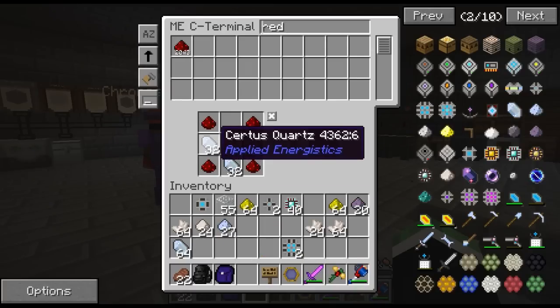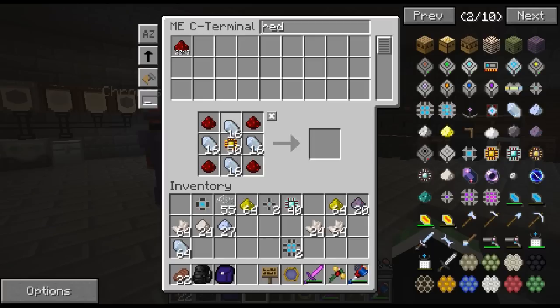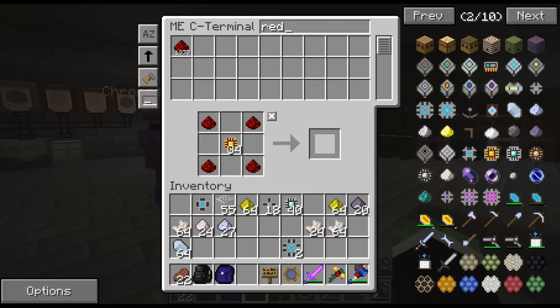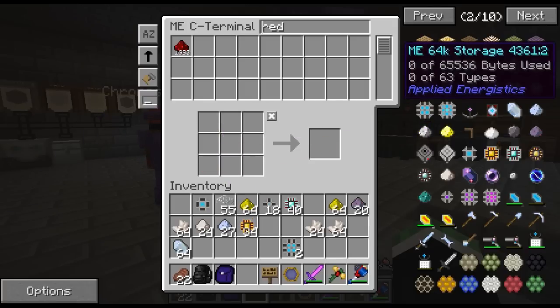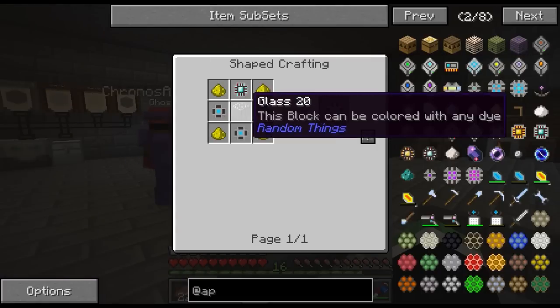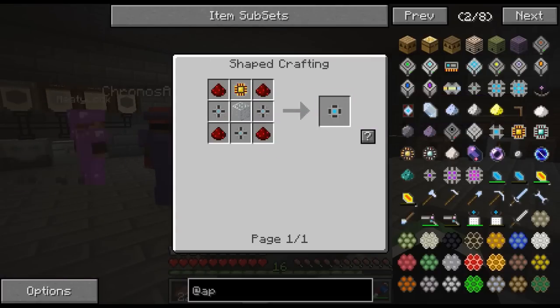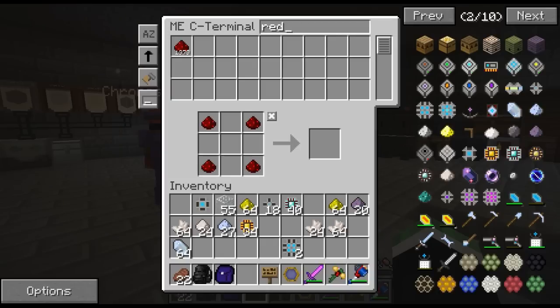Item ducts are probably my favorite pipe system so far. They're pretty new - the older version of Thermal Expansion didn't have item ducts, they just had liquid ducts. That's pretty much everything summarized. I've got a collection of raw ore back here that has all kinds of random stuff - bauxite, yellowrite, pitch blend.